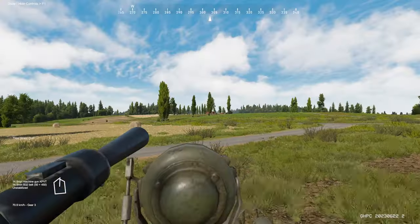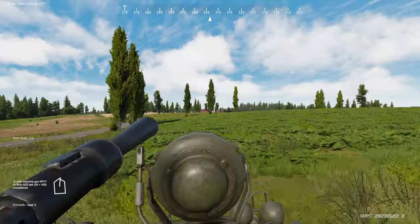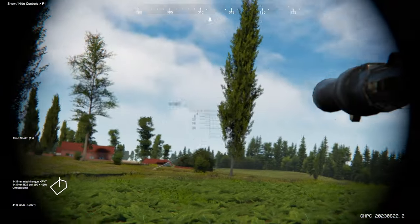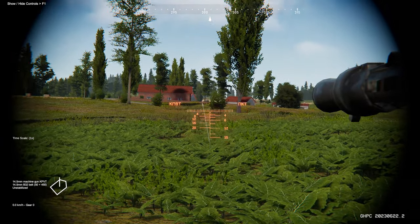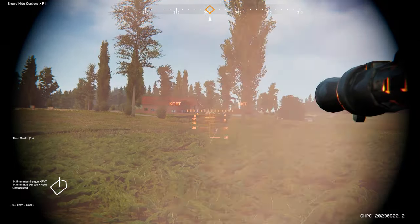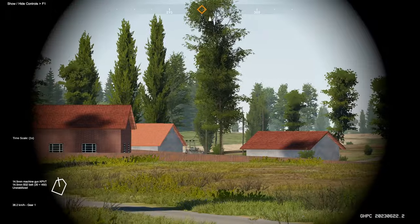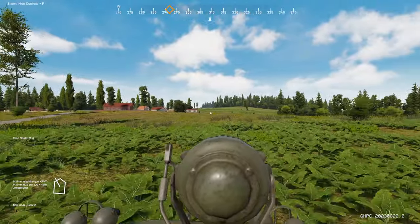It looks like I'm spotting some contacts in that settlement over there. I'll reverse my gun to the left — there he is. I'm going to fire at him. Target. I'm going to keep moving up. Looks like his gunner is down — more clear to move up.